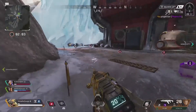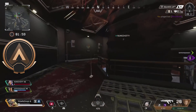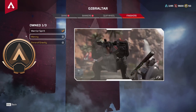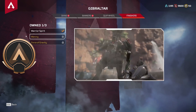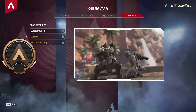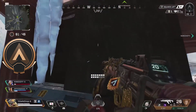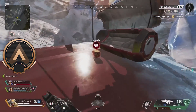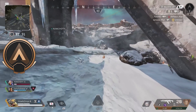Let's get right into this first one, starting off in the bronze tier with Warcry Gibraltar. Just because this is in the bronze tier doesn't mean it's a bad finisher. I really do like how Gibraltar can finish them off with literally just one quick swift move, and then he does kind of a goofy little pose at the end, which is pretty funny.